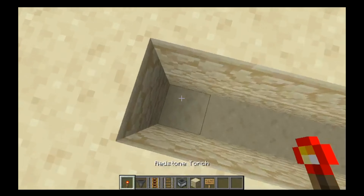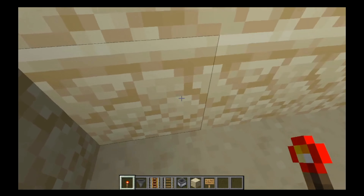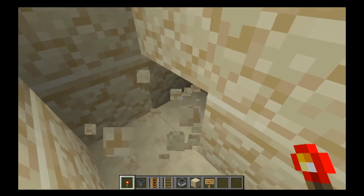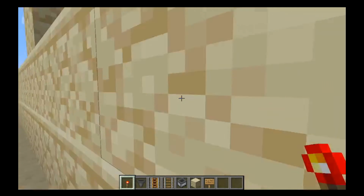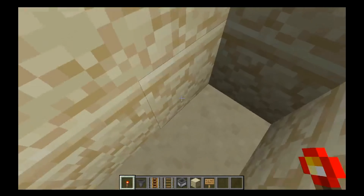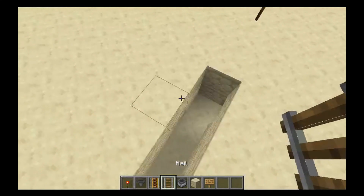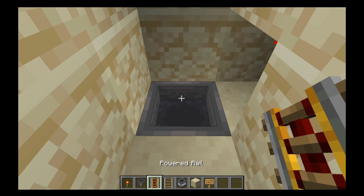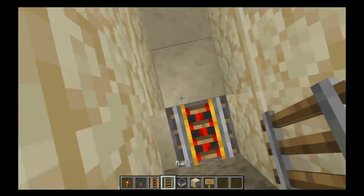Now, the first thing you're going to need to do after that is put a redstone torch right here, and do the same thing on the other side, like so. And then you'll need to get a hopper facing into this block, on top of — underneath — a powered rail. You know what I mean.